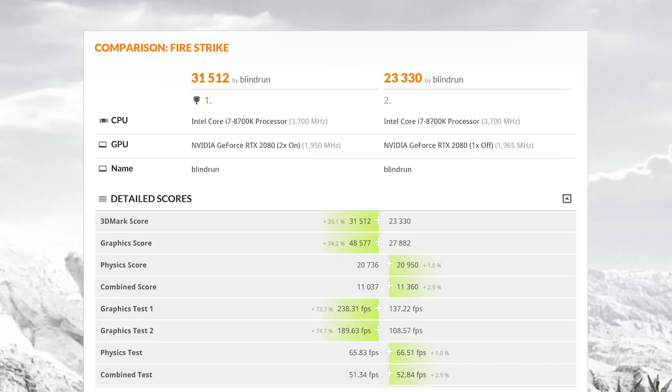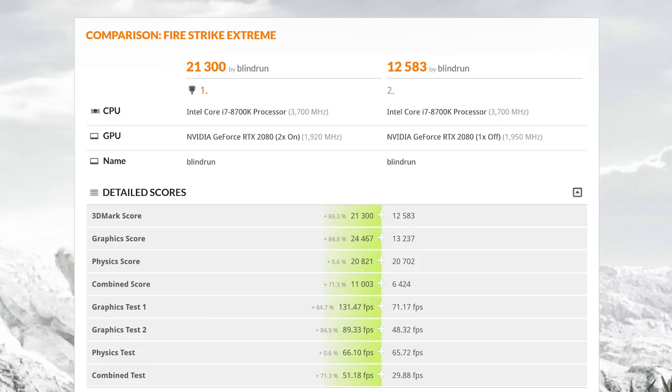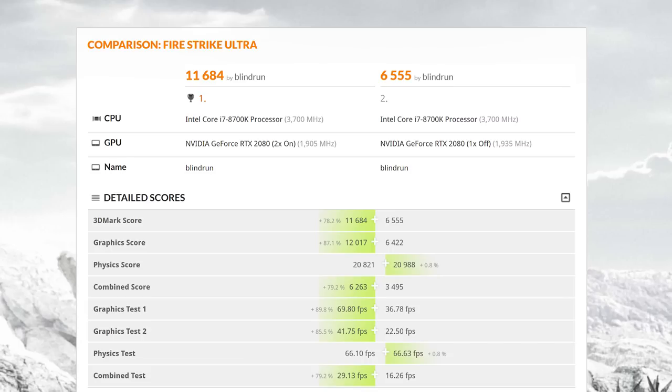Let's go through the numbers. In Firestrike at 1080p, we saw a 74% increase in frame rate — this is also the one where we saw the most CPU bottlenecking, which throttled the GPU. Firestrike Extreme, bumping up that resolution, we saw an 84% increase in FPS. In Firestrike Ultra, we saw an 87% increase in FPS.